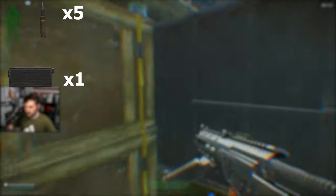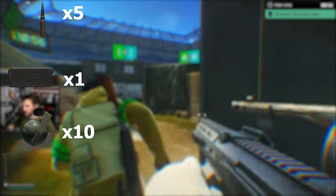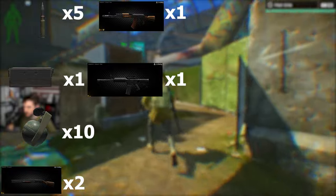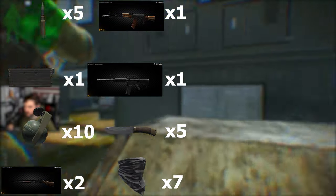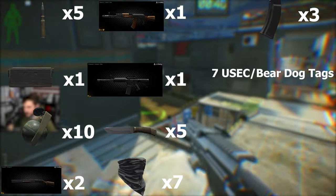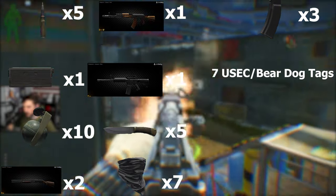Starting with Prapor, what you're going to need is 5 OFZs, 1 tank battery, 10 M67 grenades, 2 MP133 shotguns, 1 AK-74N, 1 M4, 5 of the brown handle knives, 7 of the lower half masks, 3 of the 6L31 drum mags, 7 USEC dog tags, and 7 BEAR dog tags.